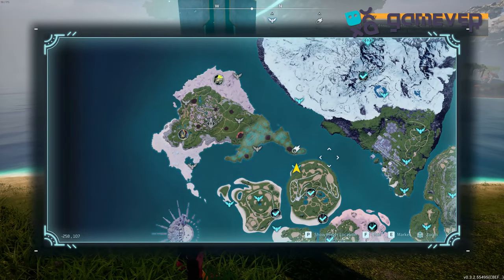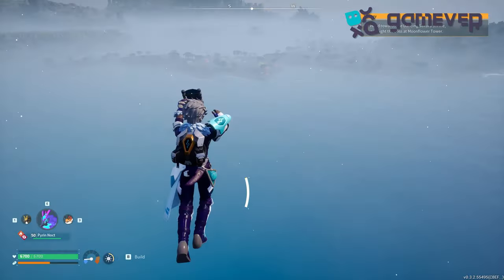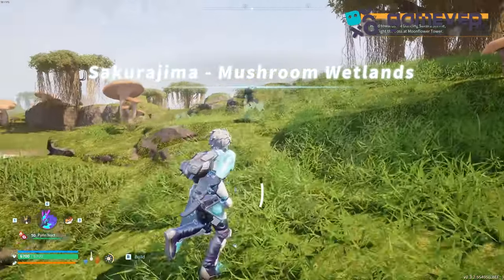Look towards the northwest part of your map, near the great tree in the ocean. Start from Icewind Island and fly to the Sakurajima Mushroom Wetlands Fast Travel Point.